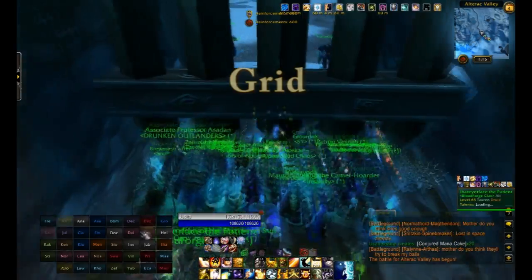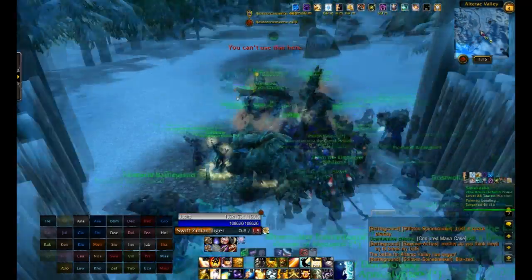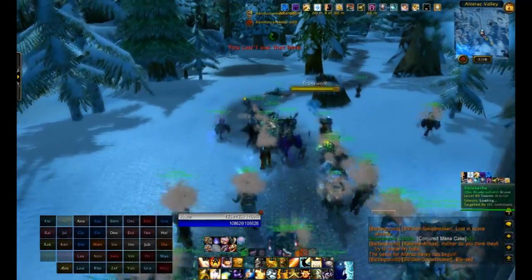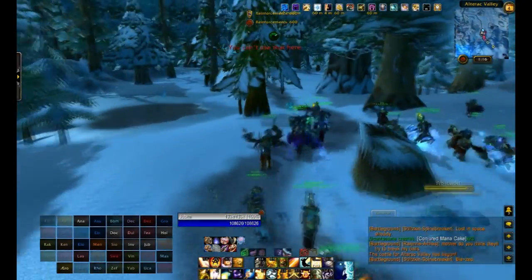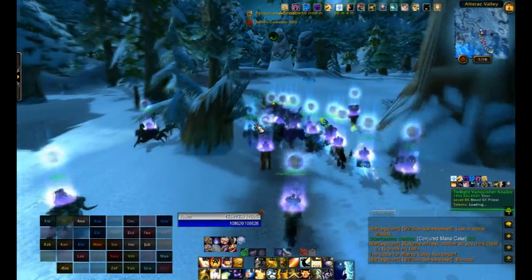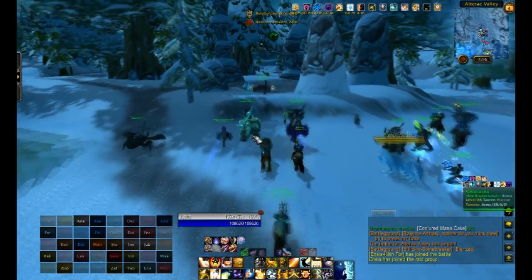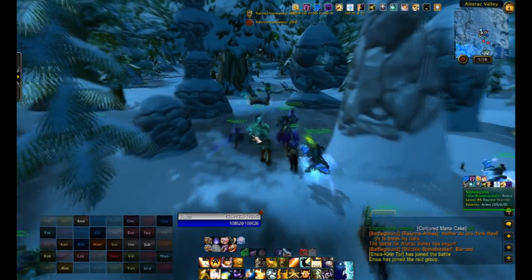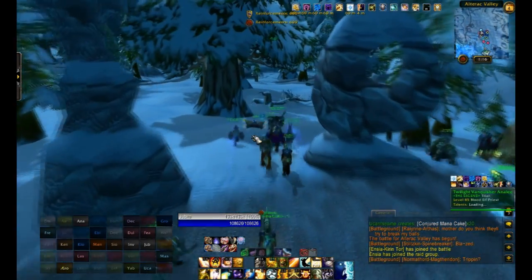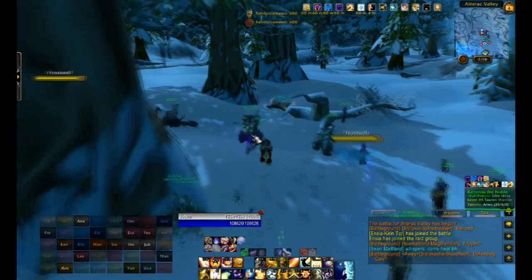This is Grid, my raid frames. I use them in Arena a lot for targets, as you can make it show debuffs and what's going on around you or on your partners. You can prioritize debuffs — so it has like Frost Nova, as you can see, for the dispels. But if they're Hammered, it'll show the Hammer over the Nova. Or if they have UA, it'll show the UA over everything, so that way you know dispelling comes with a risk.